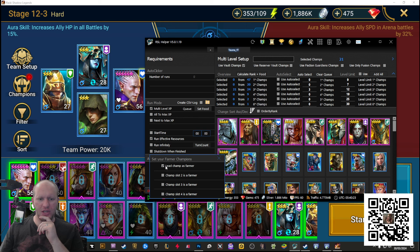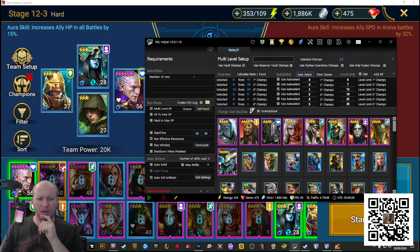Our lead champion is a farmer. If you want to run it in the background, you can click run effective resources — that's going to make it run until whenever you've got the energy. You can put it on overnight and it's going to do it. You can also select run infinitely and it's going to be able to auto-refill your energy. You can also click shut down when finished, so it'll shut down the game whenever we're done doing our food.